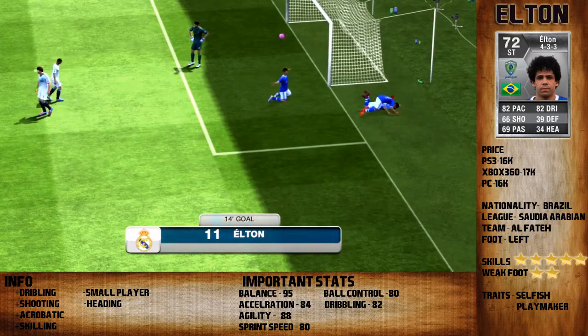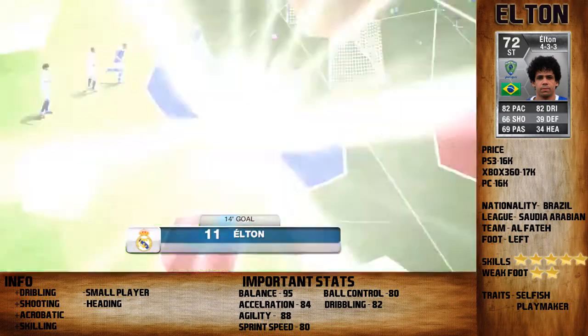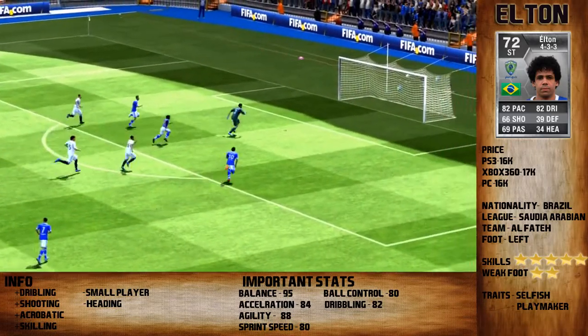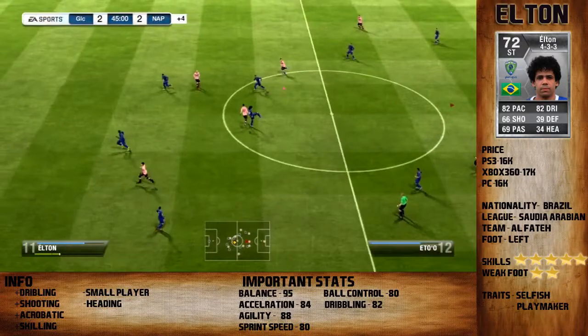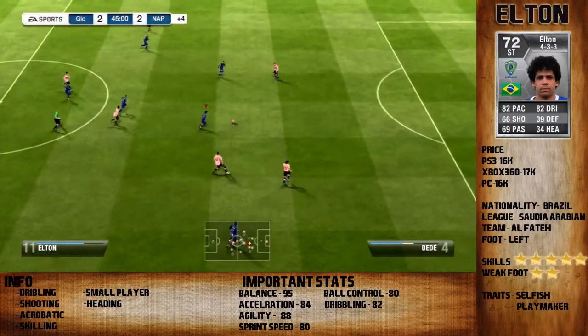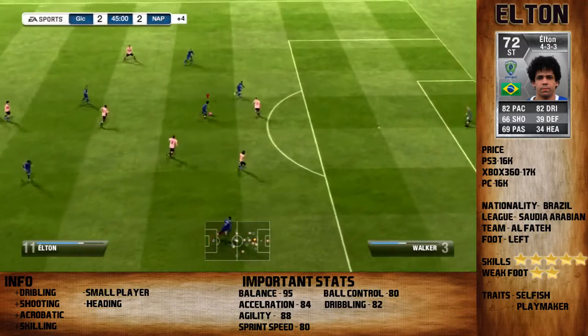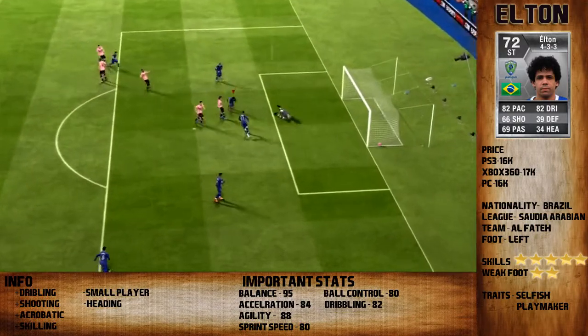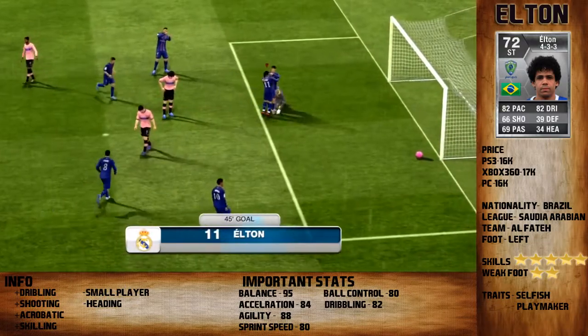His balance is 95, which is pretty good. It's very hard to get him down and that's why he is so good at skilling — to keep the balance. His acceleration is 84, agility 88, sprint speed 80, ball control 80, and dribbling 82. Those are his best stats.